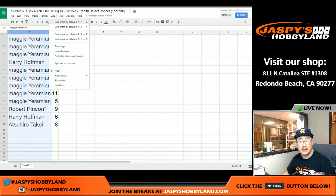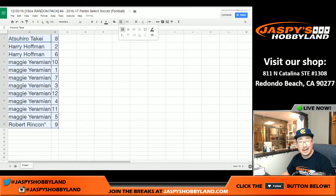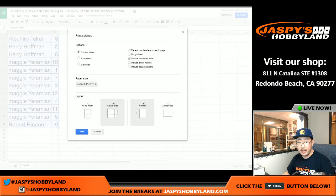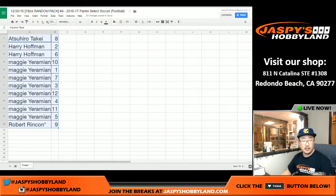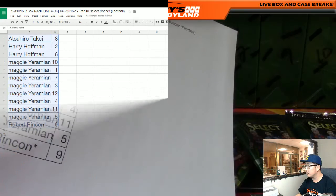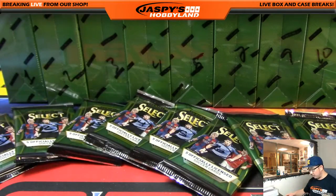Now what we're going to do is we're going to actually alphabetize by first names — we'll open up the packs alphabetically. Sort by column A, and there's Atsuhiro back on top with pack 8. Yeremian's good with the pack, so we're going to jump straight into the break. We're going to skip Yeremian and do Atsuhiro, Harry, and then Robert, and then do all of Yeremian's at the end. Printed out, all official — this is random pack break number four. Good luck.